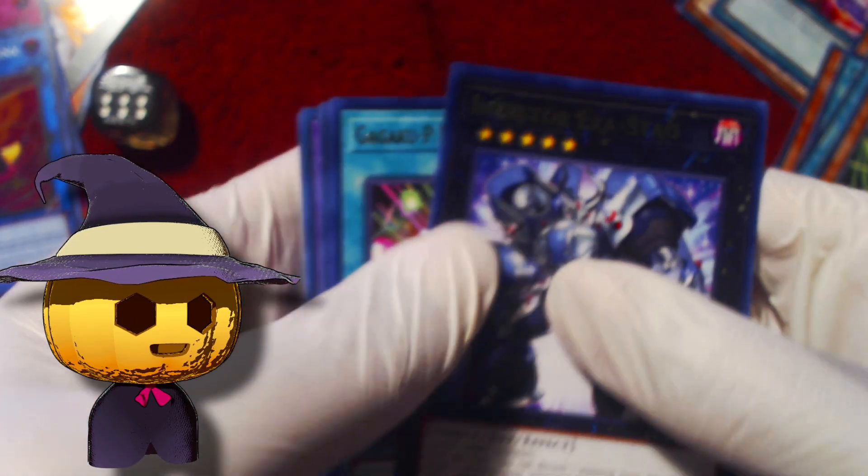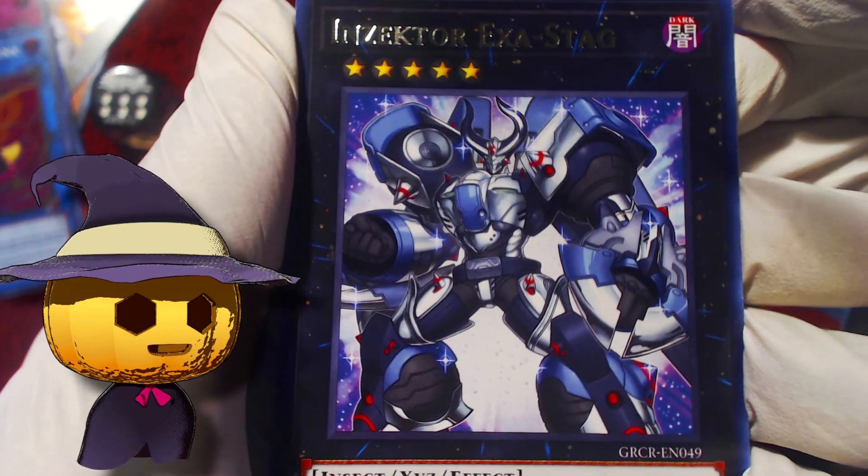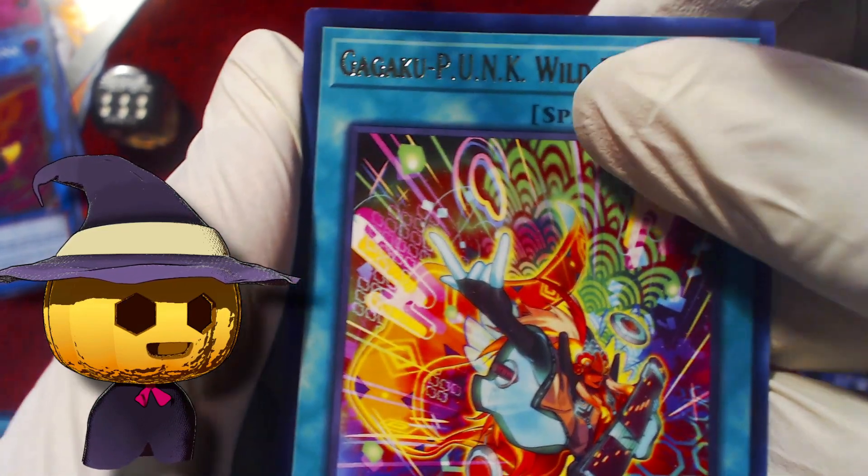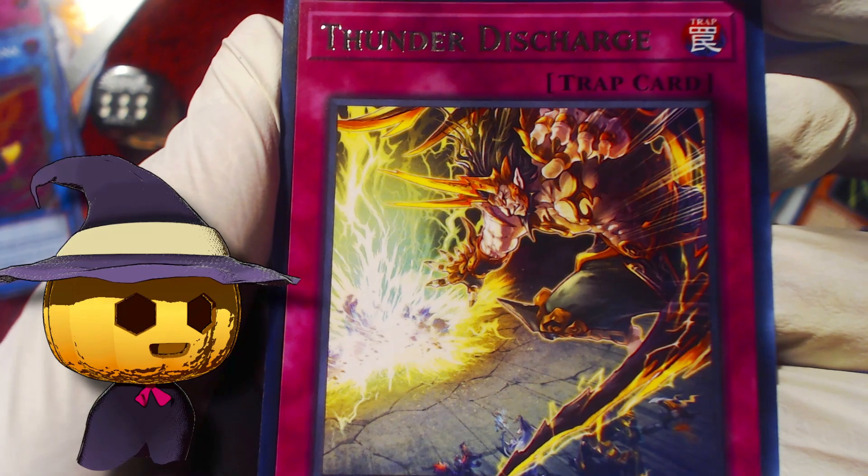The rest of pack 12: Inzector Exostag, Wild Picking, Ties of the Brethren — we have a playset of that now. Rising Carp, and Thunder Discharge — we have a playset of that now as well.